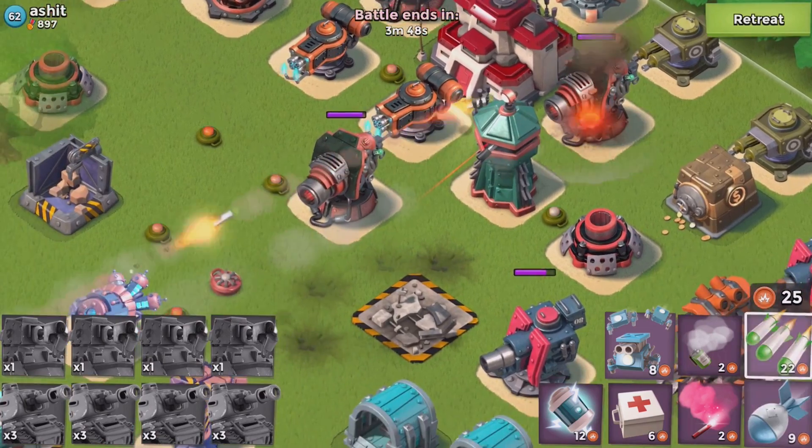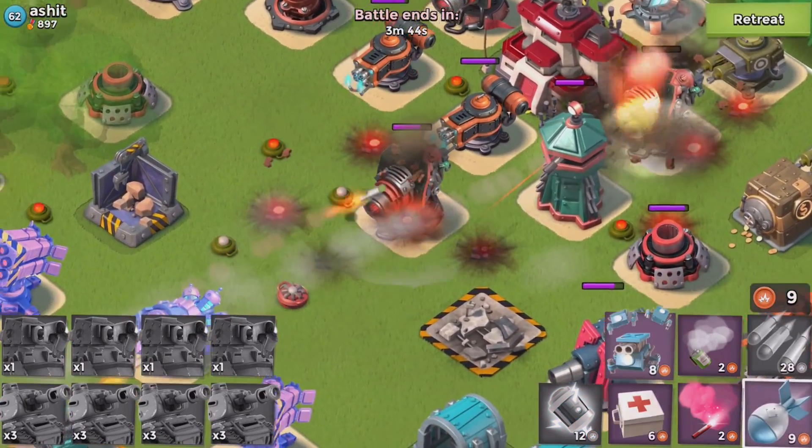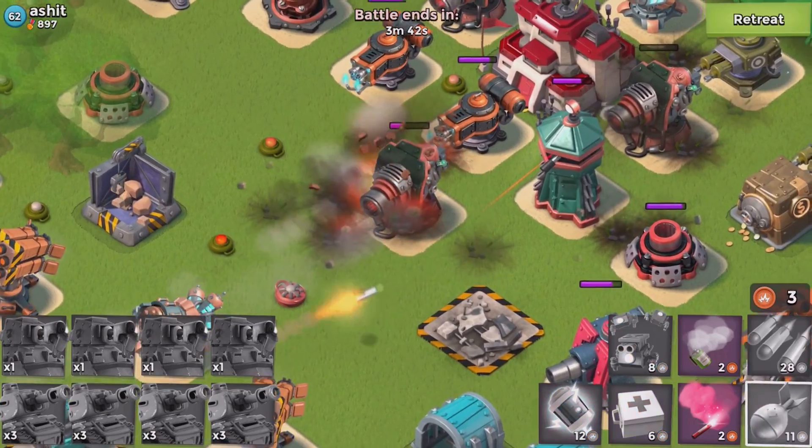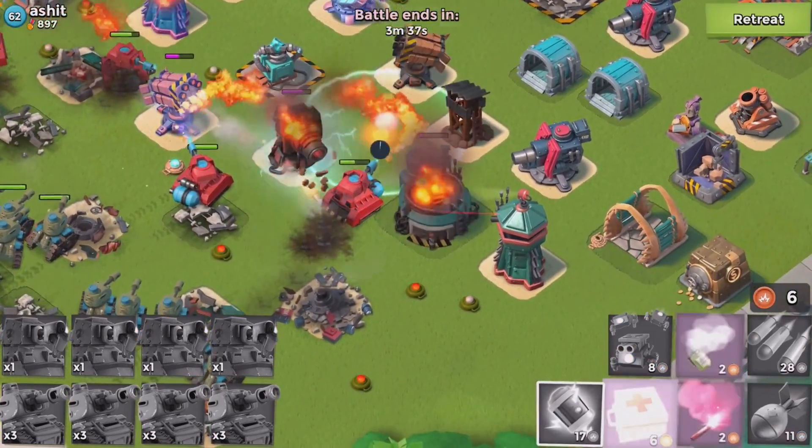Two artillery shells right there. Let's shock the boom cannon — take out that boom cannon, and the boom cannon right here as well. Working on the boom cannons as best we can. Oh, it's a boosted boom cannon — I'm not messing with that.